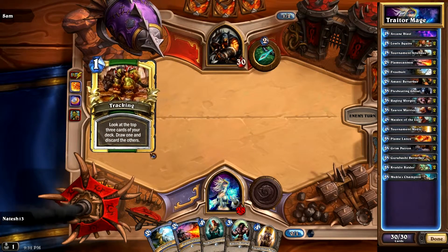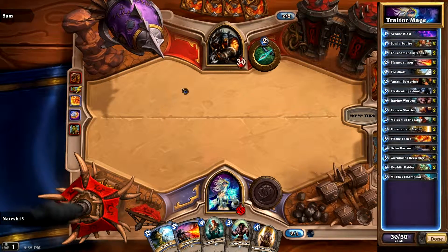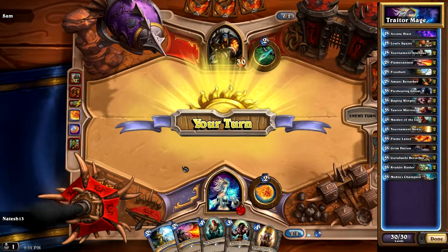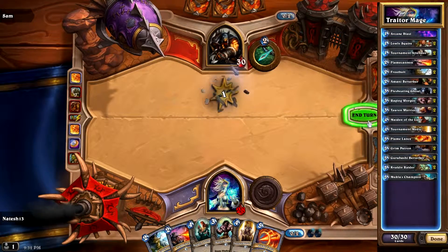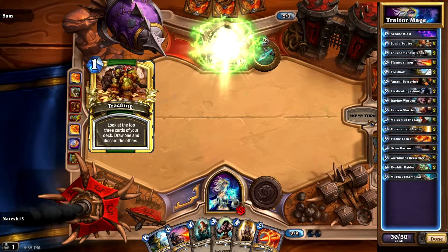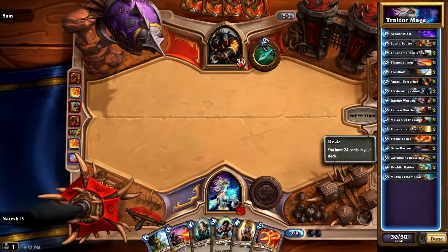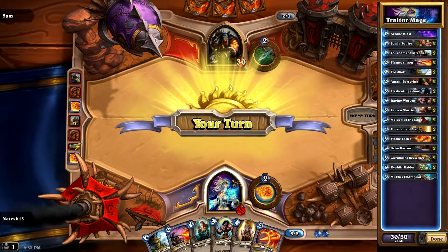Turn four I can activate him, and removal. Wow. That coin is the only thing in my hand I've needed to use so far. Watch this guy ends up decking out.